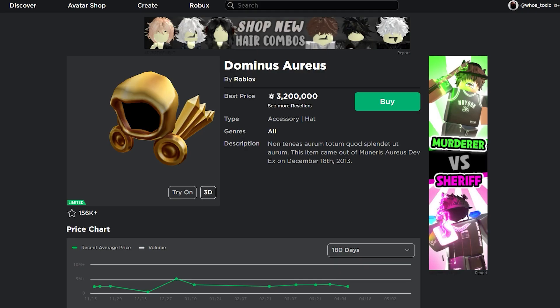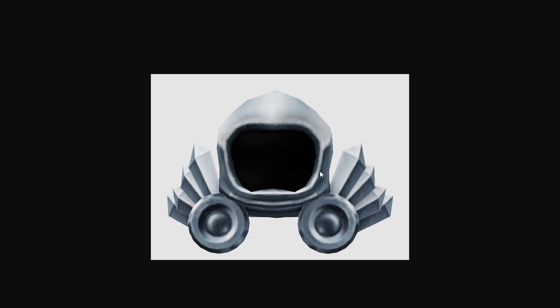Moving on to the next leaked one — it only goes uphill from here. This one is basically a silver Aureus. I'm pretty sure all that really happened is they took the Aureus texture and just removed the color, making it grayscale. It's not really like an Empress because the Empress is white with very dark gray buttons. It's basically like a Dominus Silvarius — whatever the Latin word for silver is, that's what this would be called.